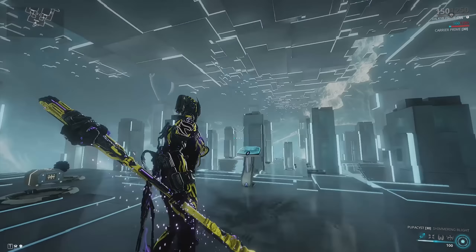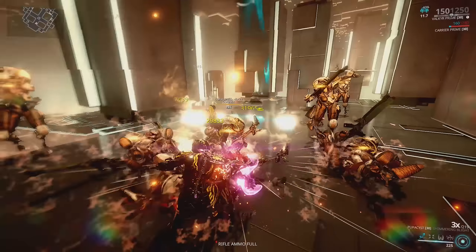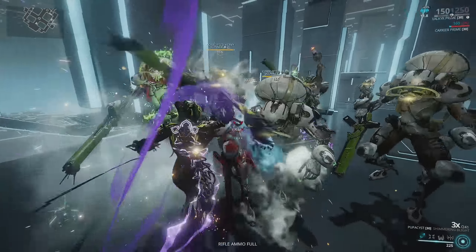First I'll show the pure Condition Overload build — no crit at all. We're spawning 20 level 155 heavy gunners. The only thing boosting my DPS is two Arcane Strikes on my Valkyr, so you'll see a little more attack speed when they proc. As you can see, whenever we proc our status effects our damage starts to scale up, which is really nice. Because we have blast damage, enemies are falling over, opening them up to finisher damage — but finisher damage isn't really what you're looking at when testing a new weapon.